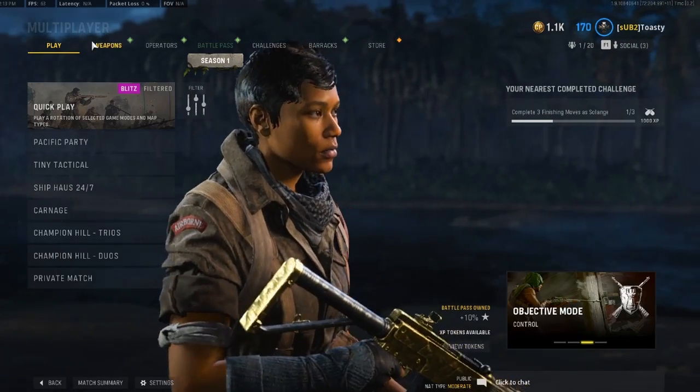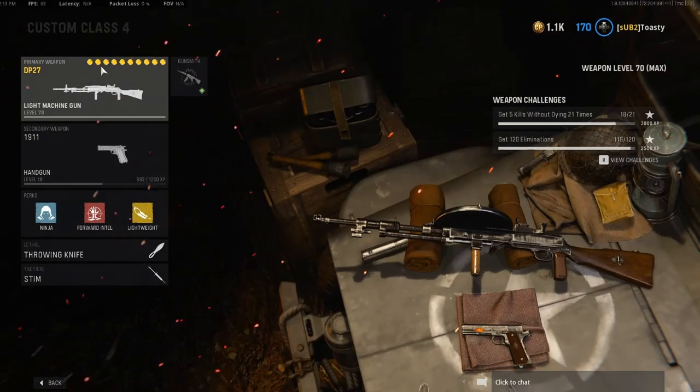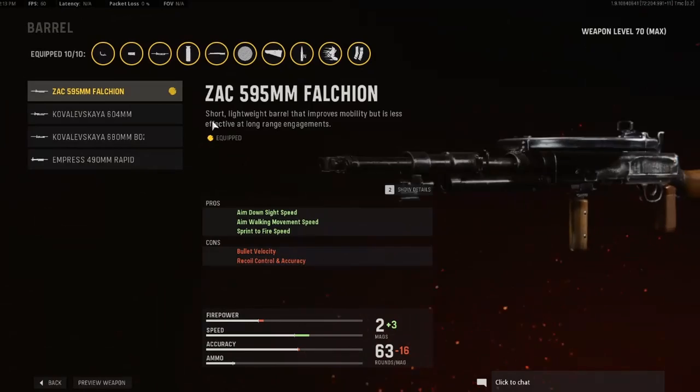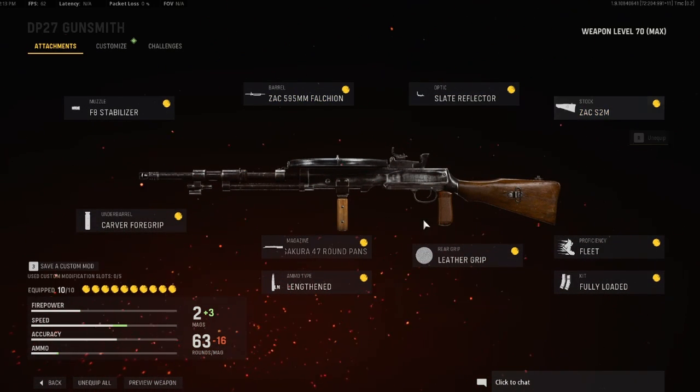What's up guys, welcome back to another video. For today's video we're gonna be using the pancake gun — it's a LMG, the DP-27. Here's the task force I was using on it: I was using the F8 stabilizer, the first barrel, and the slight reflector, then the Zac S2M.